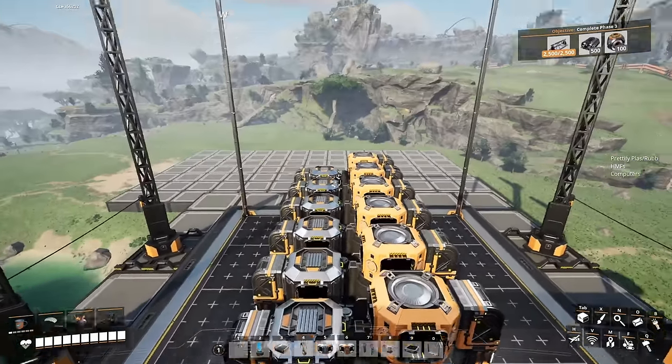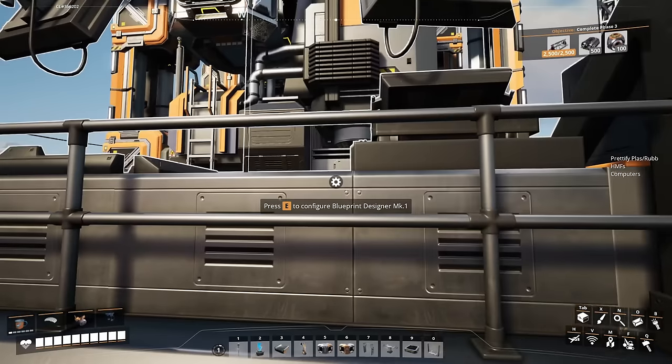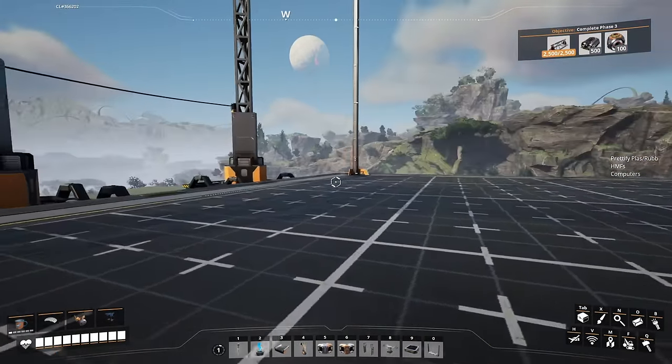They are tileable designs, meaning you can connect as many of them in a row as you'd like. So even late game, you could smelt 600 ingots on one line of these. Without any further ado, let's jump in. I won't even use the jetpack because at this point in the game you wouldn't have it, so I'll show you how you'd build it as if you didn't have the jetpack.